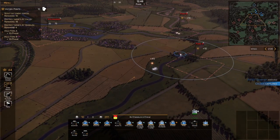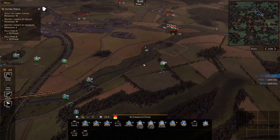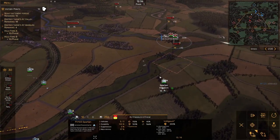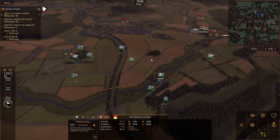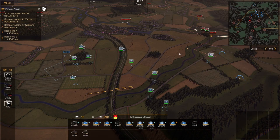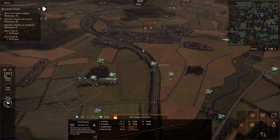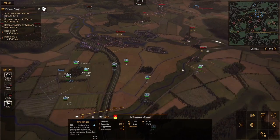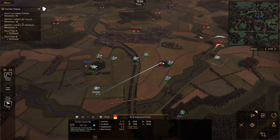Now we've got an opening. I'm going to take a look at Forward A while we have the forces here to do it. Let's Cluster Bomb these guys while we can see them, and let's get the Voltigares in there. The Striker is fantastic to put in that clump of trees — they can cover such a wide area with their ATGMs. Anything in that forest — we saw there were two units — they're going to be at least suppressed.